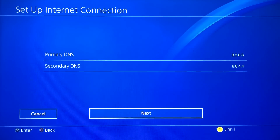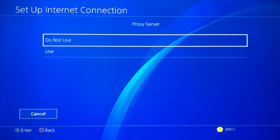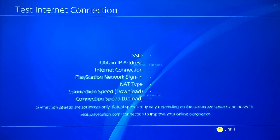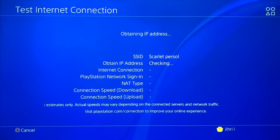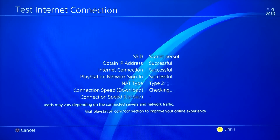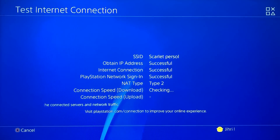Once you've entered the DNS, press Next, set MTU to Automatic, and set the proxy server to Do Not Use. Your internet connection settings are now updated and you should have a better connection, though it won't be quite as good as using a LAN cable since a LAN cable connects directly to the router.